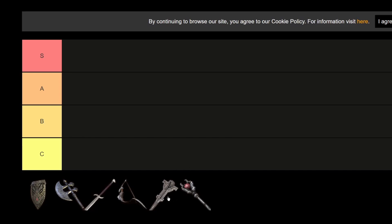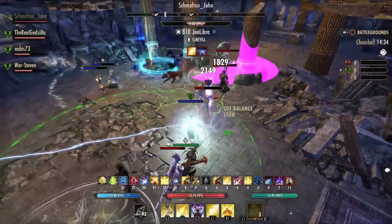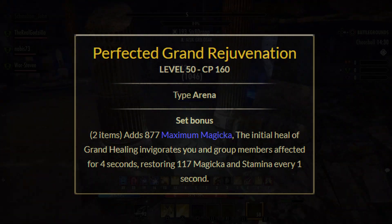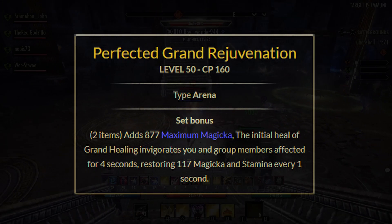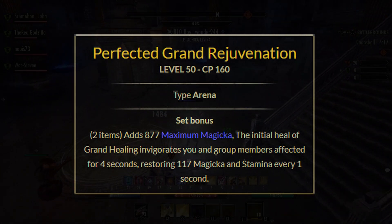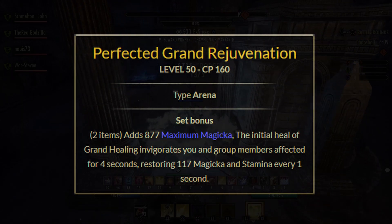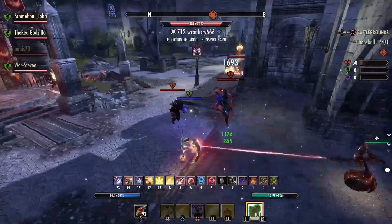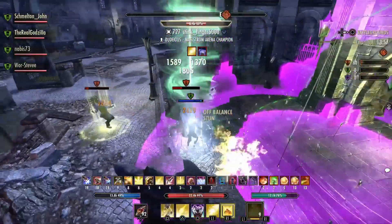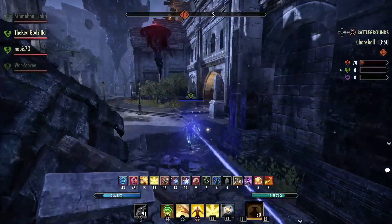The first weapon I'm placing on C tier is the Master's Resto Staff. The perfected version is decent for a healer — it adds 877 magicka for the two-piece. The skill: the initial heal of Grand Healing invigorates you and affected members for four seconds, restoring 117 magicka and stamina every second. Healing Springs places an AoE heal on the ground in an eight-meter radius — good for group PvP healers, but not for damage-focused play.